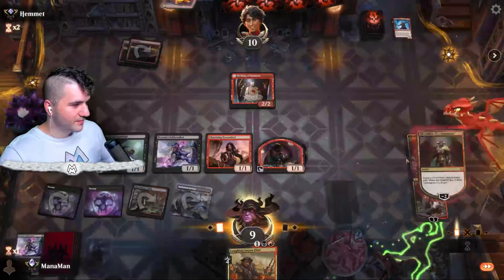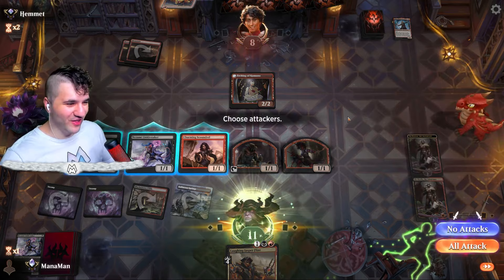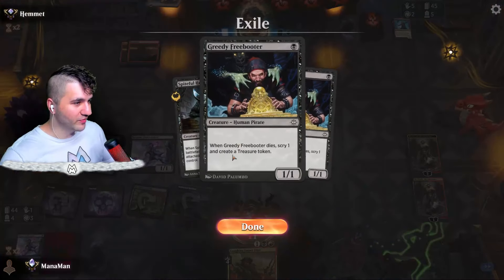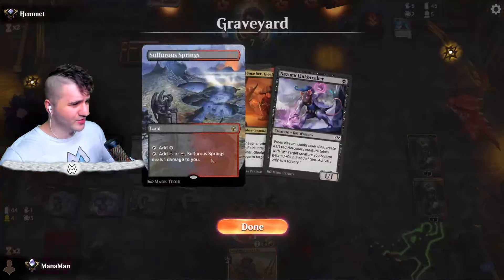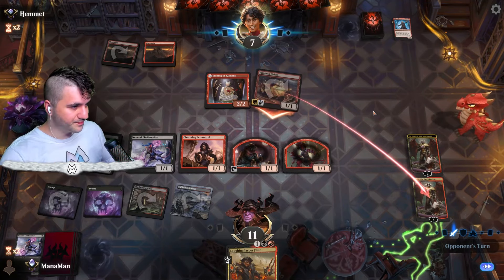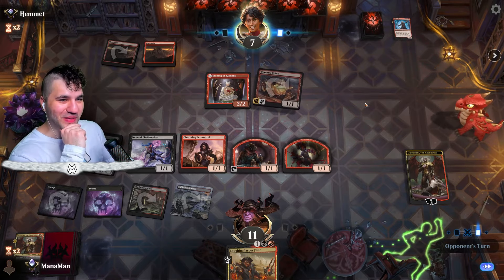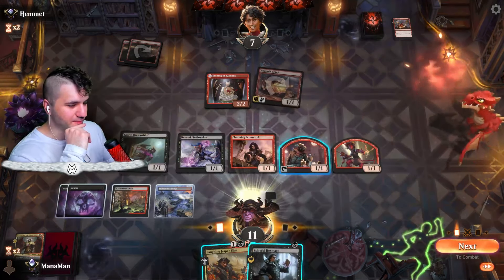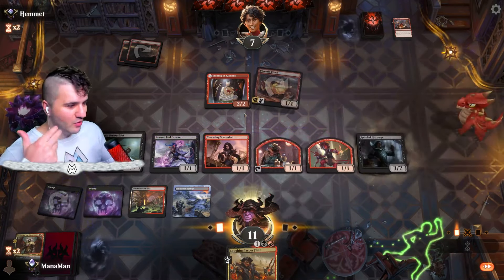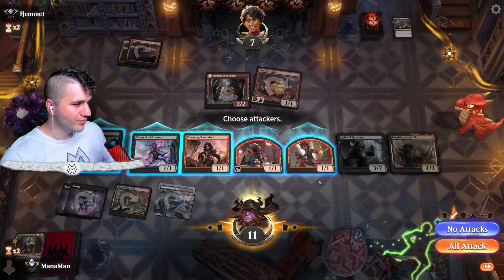I absolutely love Obnixilis. Let's do this — this is kind of a grindier matchup considering I did a bonehead move and blocked with the Greedy Freebooters despite them having an Etching. I even made that a point early in the match so I'm not sure why I forgot. Phoenix Chick — don't kill my Obby! No one beats you and survives. They got rid of both of our Obbs — that's okay, we got Laughing Jasper Flint. 'This will be cruel and painful.' They block — let's go in for Spiteful Hex Mage.